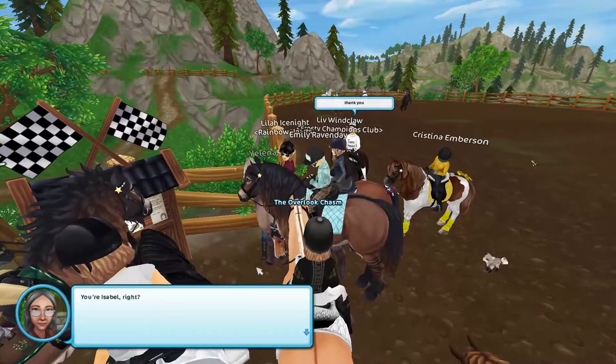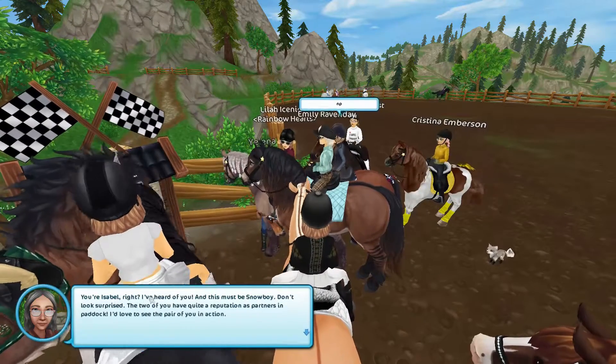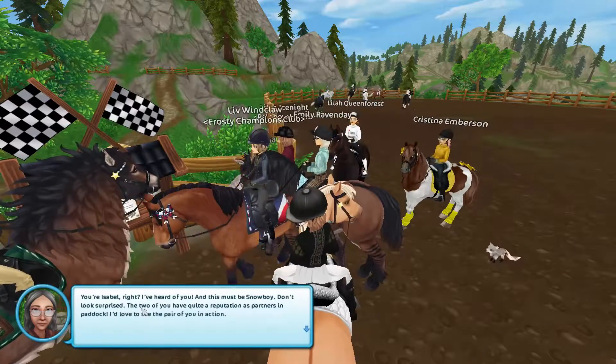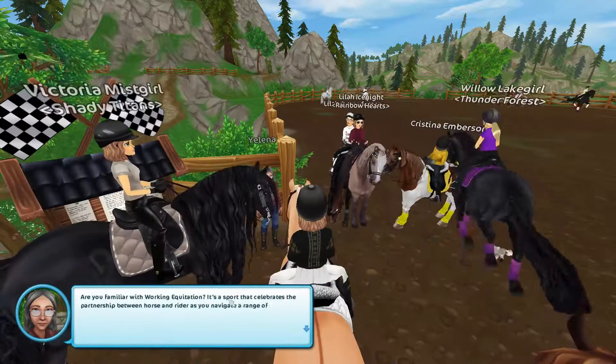Oh, there is an NPC — Alina. You're Isabel, right? I've heard of you, and this must be Snowboy. Don't look surprised. The two of you have quite a reputation as partners in Paddock. I'd love to see the pair of you in action. Are you familiar with Working Equitation?